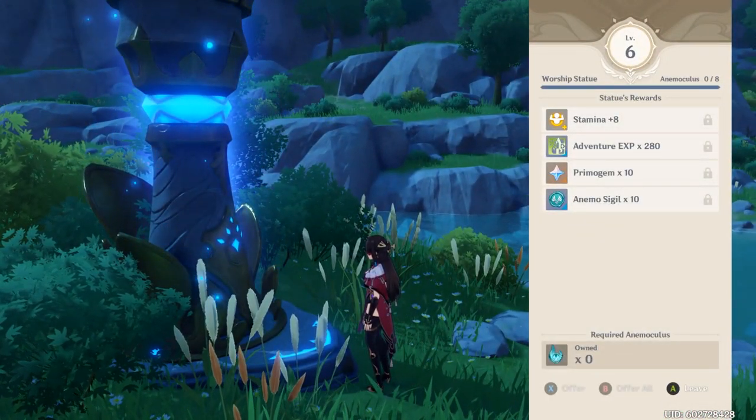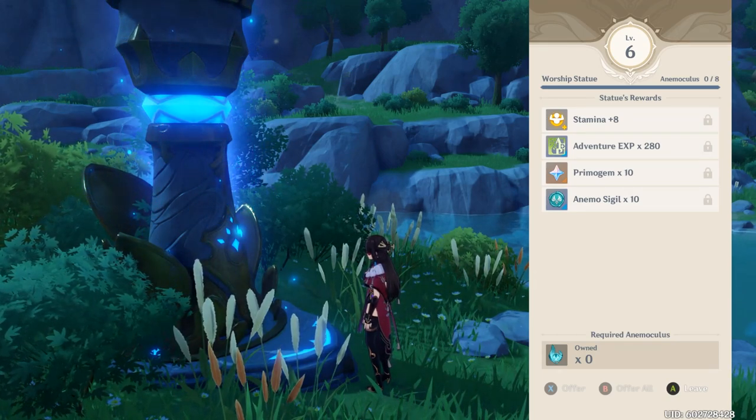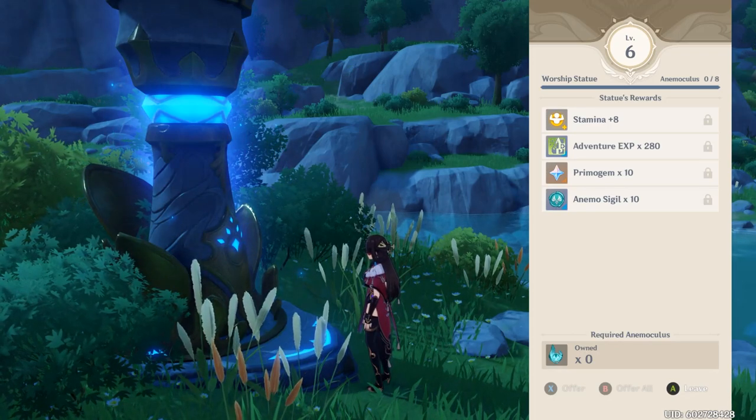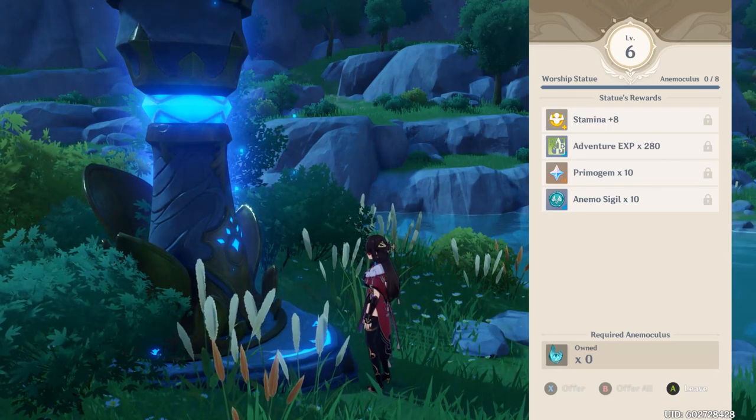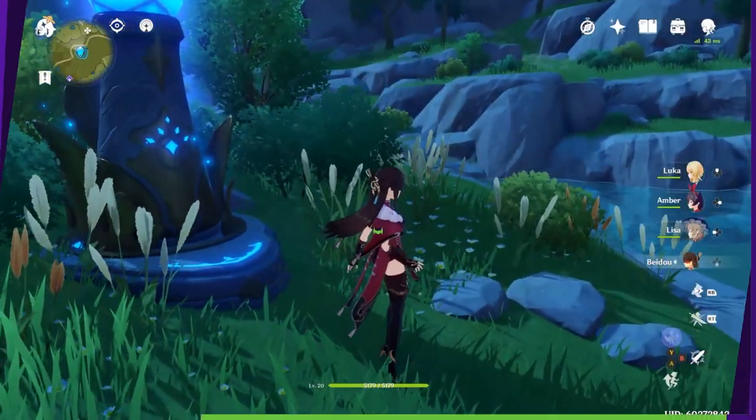As you go around, be sure to be collecting your Anemoculus. That way you can grab more Stamina, but also beyond that you can get more Adventure XP and more Primogems. Your Statues of the Seven are going to make a great addition to your overall lineup.